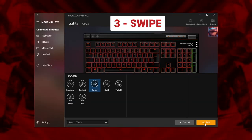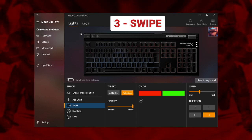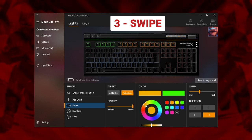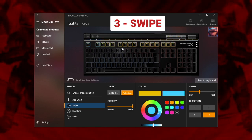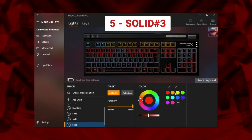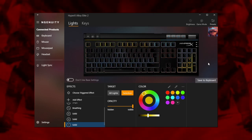For some extra flare, let's stick a swipe effect across the function keys and RGB bar if your keyboard has one. We've set it to shift between the same blue and a deeper yellow to match Newcastle's armour and shield insignia. We've then created a split diagonal effect across the numpad using the same colours. And just like that, our RGB visor is complete.